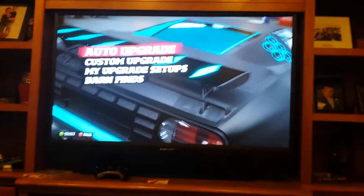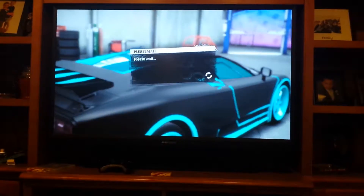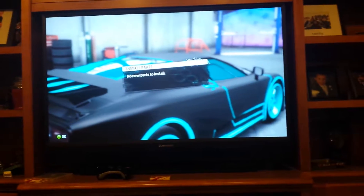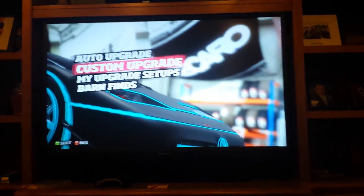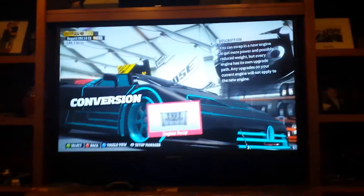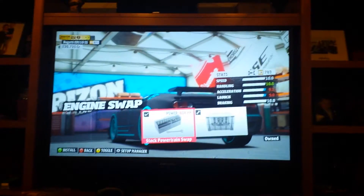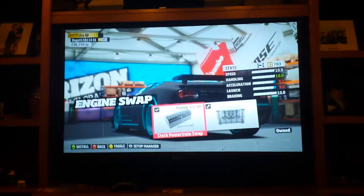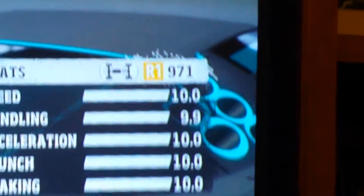First, you should know when you go in here, I love the grid look — mine's already maxed out. When you've already mastered the car, go to custom upgrades, go all the way down to conversion and do an engine swap. Right now the speed is at 10, but inside that corner it's 783. When I put it to that, it goes up all the way to 971.